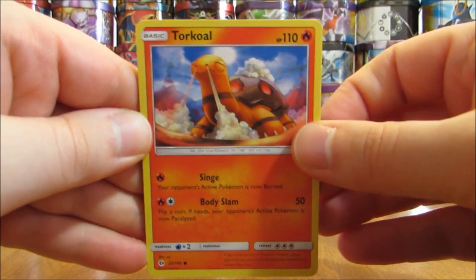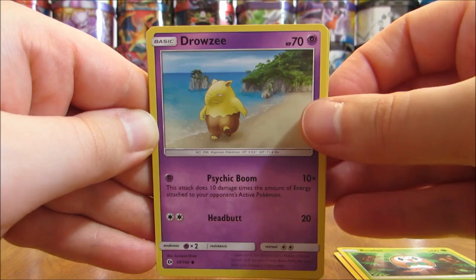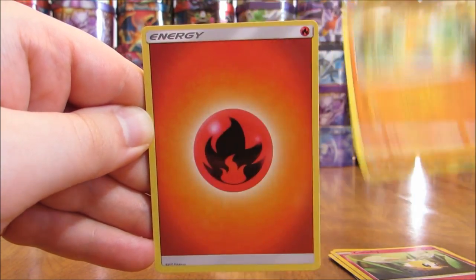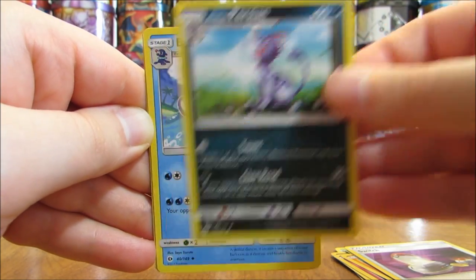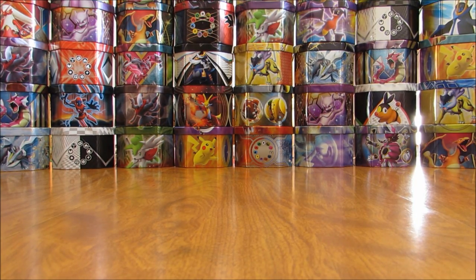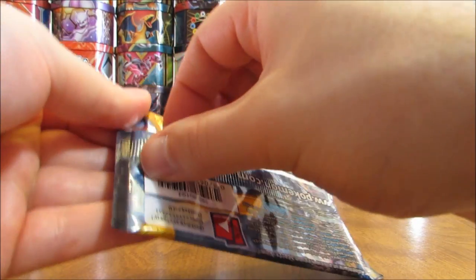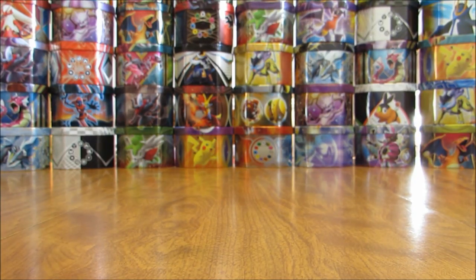This pack starts off with a Torkoal, a Rowlet, Drowzee, Cutiefly, Makuhita, Fire-type Energy, Switch Trainer, Alolan Persian, Bruxish. Reverse Holo is a Wishiwashi — uncommon rarity. And the rare here is a Bewear. When I first opened up my Sun and Moon booster box, a couple of people commented saying that was one of their favorite Pokemon of the seventh generation. To me it looks a bit strange — almost like a bear body with something like a Care Bears head, just a pink head on it.